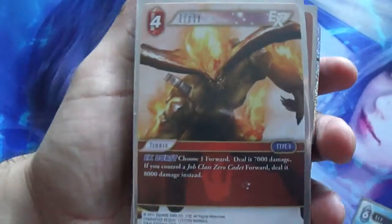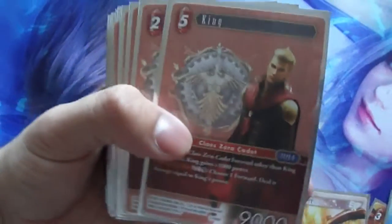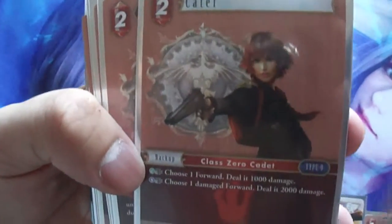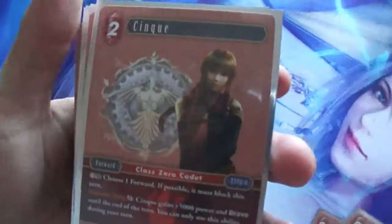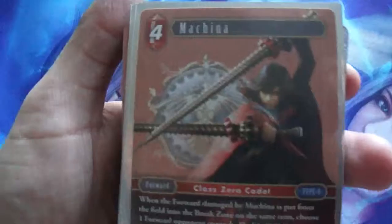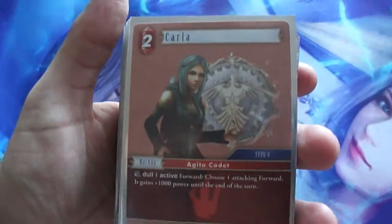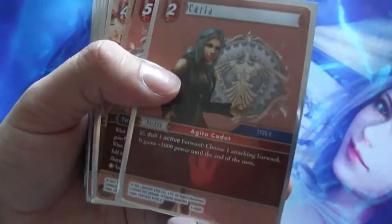Then of course we have Ifrit — everybody knows the summon from the old Final Fantasy games. We got King. We have Cater. Next up we have Sink. And then we have Machina — I love that art. So that's an excellent art. We also have Kala, which has a very useful effect as well. She's good.